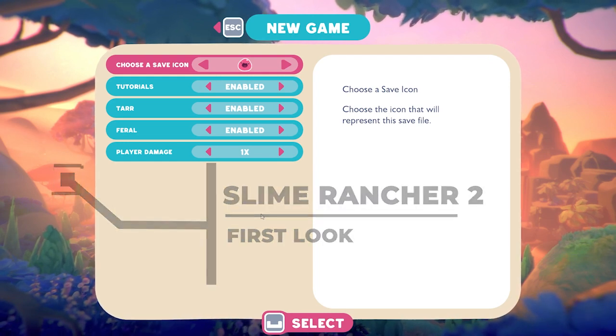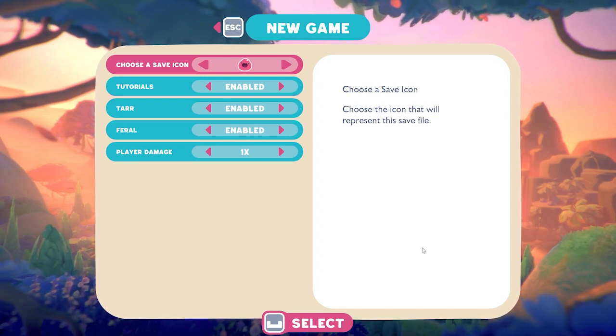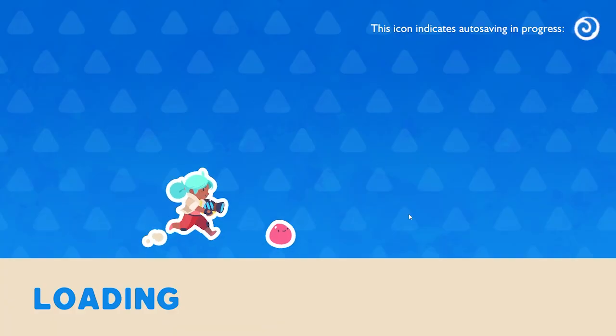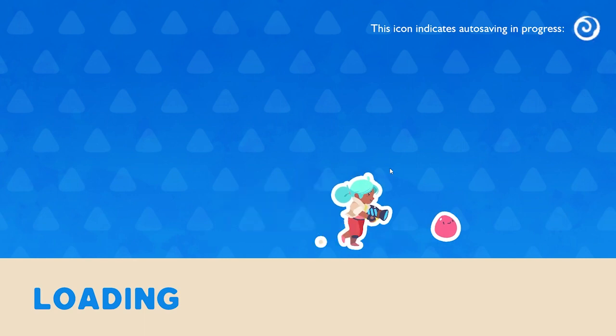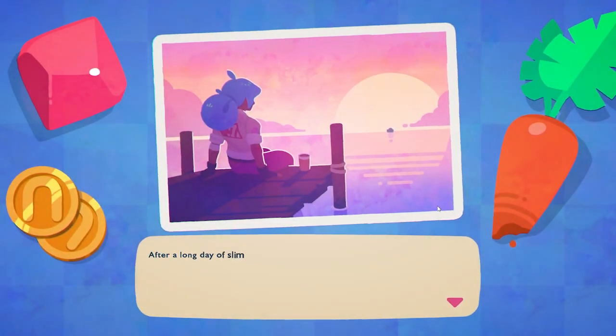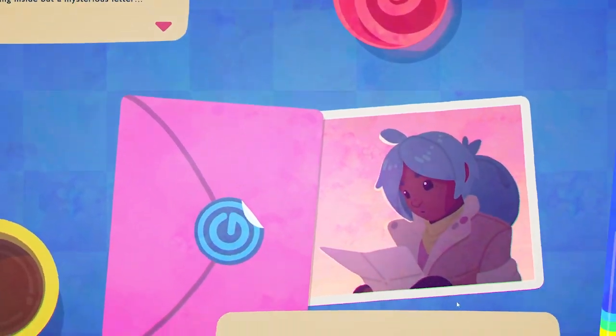We're going to start off our new game with just the basics. I'm going to leave the tutorials enabled, even though I've played Slime Rancher 1, just in case there's anything new about this game that we might want to be alerted of. I can change my slime as well — let's go with this guy, just so we have a different save icon. A lot of things that we liked about the original Slime Rancher: really just calm, kind of casual gameplay. Not a crazy in-depth story. You got some emails here and there that kind of gave some backstory. This one looks like it's going to have a little bit of backstory, but similar to Slime Rancher 1, not going to be anything too in-depth.